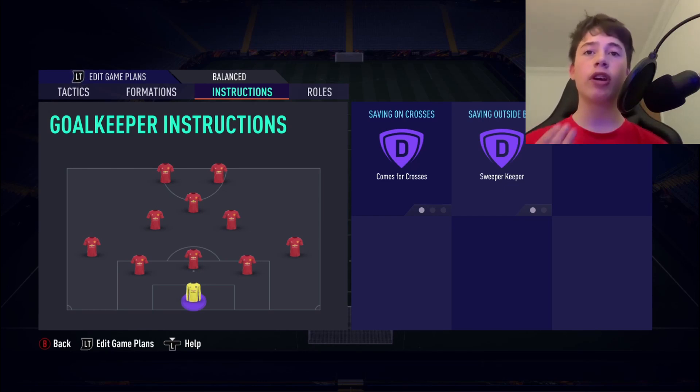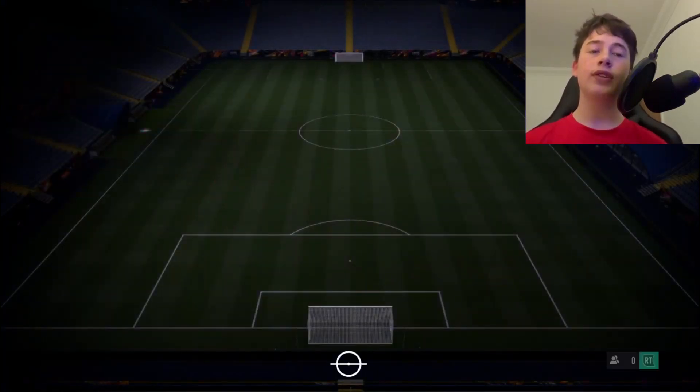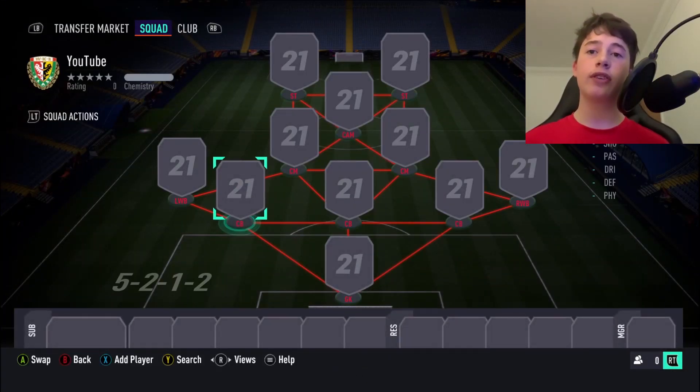With those goalkeeper settings he'll play far more aggressively — punch the ball down from corners, catch the ball, and overall save you a lot more goals. That's the 5212 formation covered. If you liked this video, a like would be greatly appreciated and do subscribe as it really helps the channel grow. I've noticed a difference in subscribers recently and I'm very grateful for that. Have a nice day and goodbye.